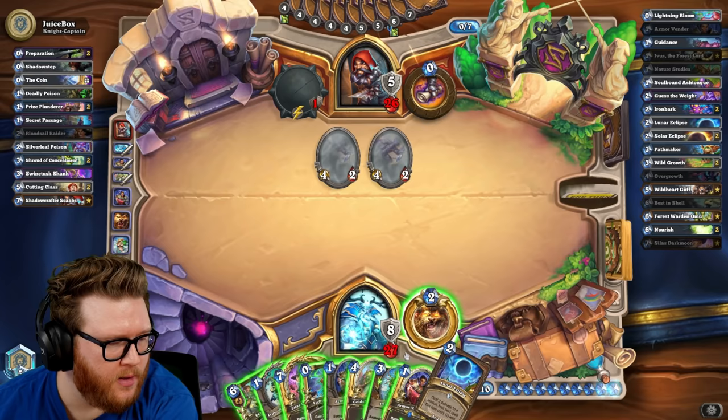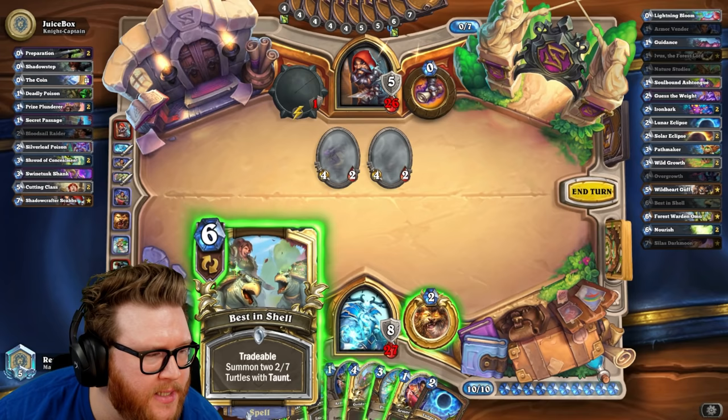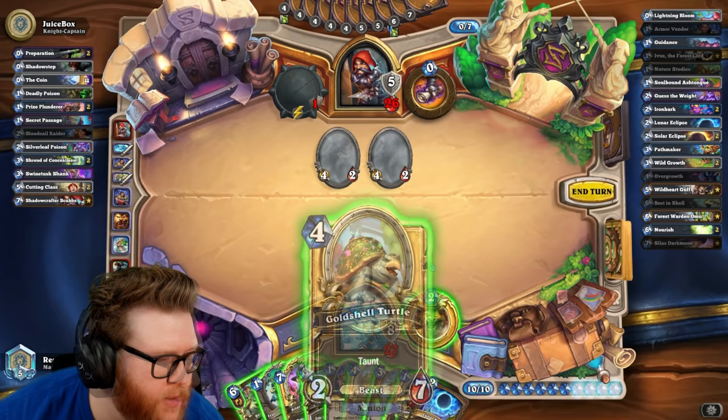I really don't need to win with combo because eventually they're going to run out of damage or cards and die to fatigue. Could get them an Armor Vendor but I don't think that's right. This draws another Lightning Bloom. Well, now I think I can just go — but I still kind of want to save for that Solar. This is my last Best in Shell so if I commit it now I don't have that big Solar turn.